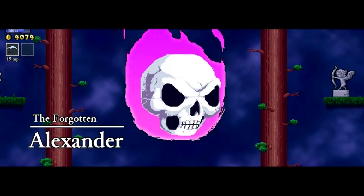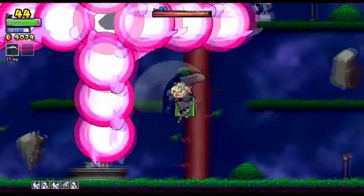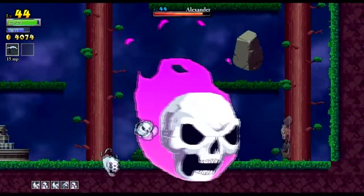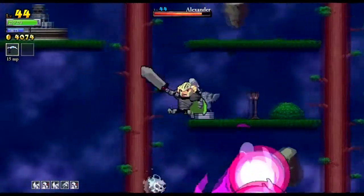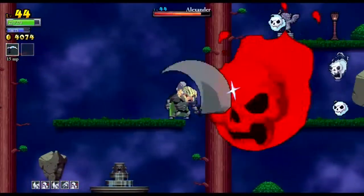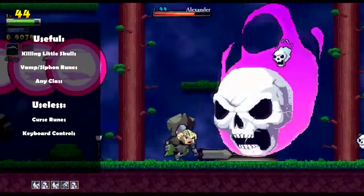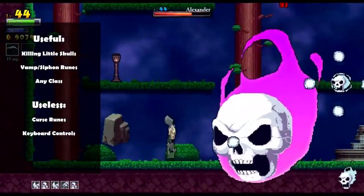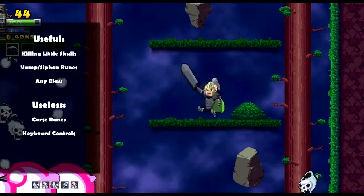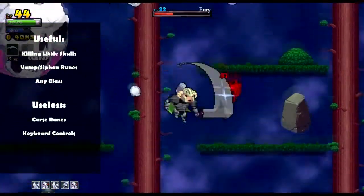Here's Alexander. He's the second boss of the game, found in the woods section of the castle. He's probably the easiest boss in the game. He just follows you around the map the whole time, and he has one attack where he shoots balls out in four different directions in a straight line from his body. He also spawns little skulls all over the place, which you're going to want to take care of, because they stack up and start shooting everywhere.